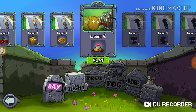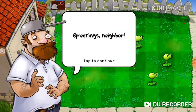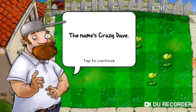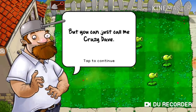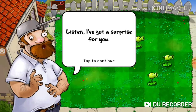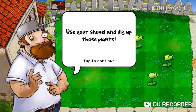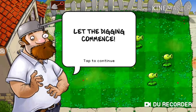I'm going to play level 5. Oh, look at this — it's our neighbor. The name's Crazy Dave. Well, you can just call me Crazy Dave. I got a surprise for you, but first I'll need you to clear your lawn. Use your shovel to dig up those plants. Let the digging commence.